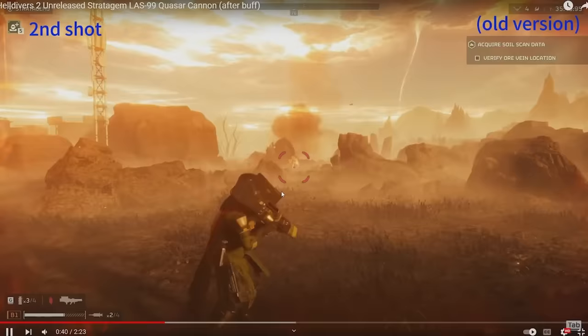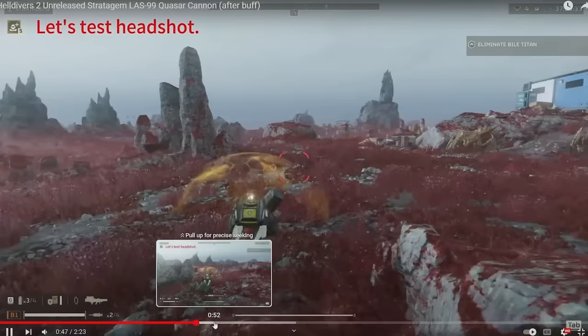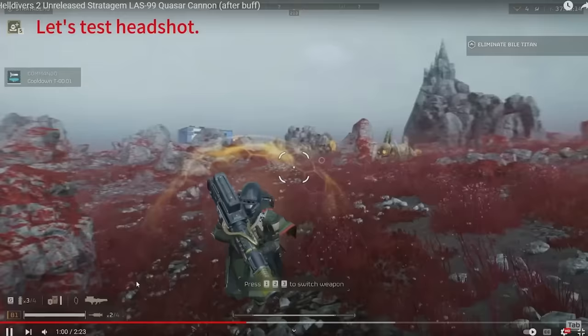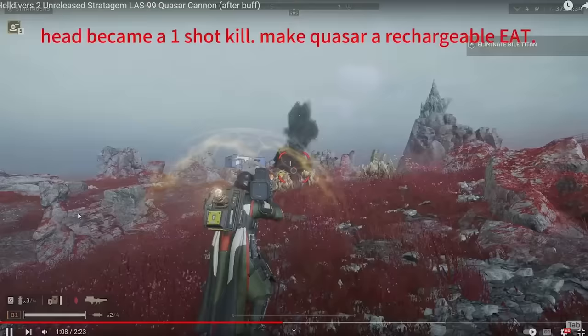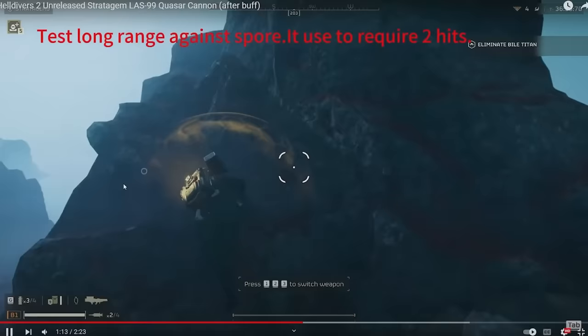The old unbuffed version definitely took a few shots on chargers. They're now testing headshots — and it looks like it one-shots the charger on a headshot. This basically makes it a rechargeable EAT, which makes sense given that you have to call this thing in. So the quasar cannon effectively is a rechargeable EAT rocket.